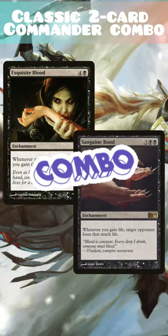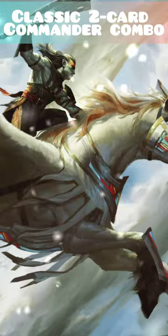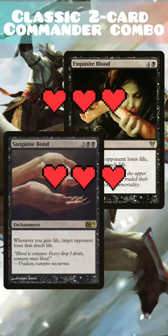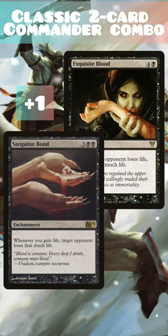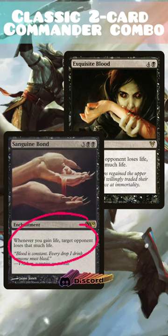Got a classic two-card combo here using Exquisite Blood and Sanguine Bond to win the game. To get this one set up, we need Exquisite Blood and Sanguine Bond on the battlefield, and we need a way to gain life or a way to cause an opponent to lose life. We're going to start by gaining at least one life — that's going to trigger Sanguine Bond, causing target opponent to lose life equal to the amount you just gained.